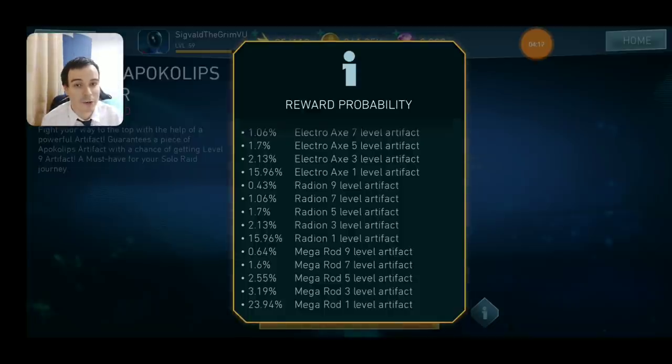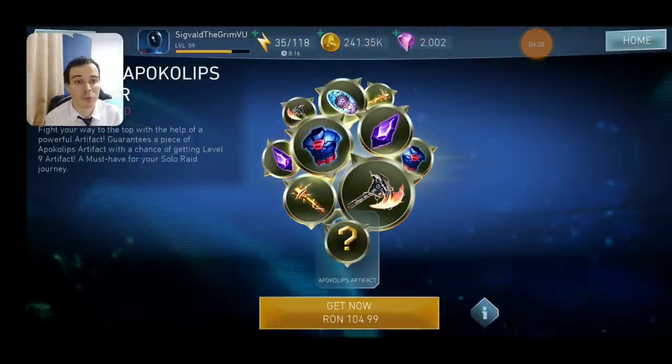But when it comes to Solar Raids, all of them — any artifact from here — will be an amazing artifact, because it will give you that Solar Raids exclusive passive, giving you a ton of health and a ton of attack. This will really help new players boost their progress through raids. So if you were ever looking to spend money on Injustice 2 Mobile, this is going to be a pretty good opportunity to do so, because by buying this you will get one of the new artifacts and have your progress through Solar Raids tremendously boosted. To be honest, on this account I don't have any Apocalypse artifacts yet, and I am very tempted to buy this, but I'm not going to for the simple purpose that I started this account along with you guys who have been following my channel, and I promised I'd keep it free to play. But if that was not the case, I would definitely buy one of those to boost my progress through Solar Raids.